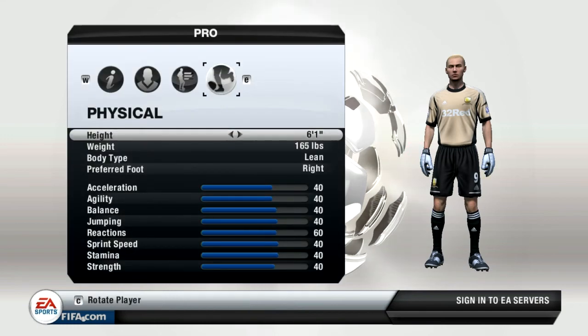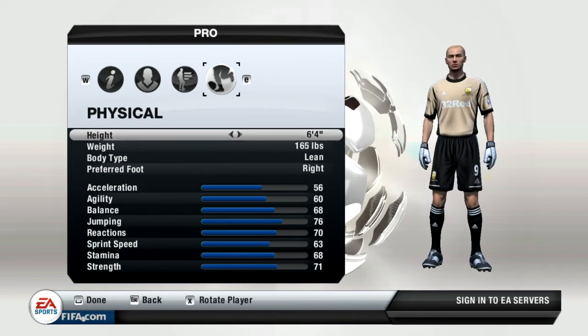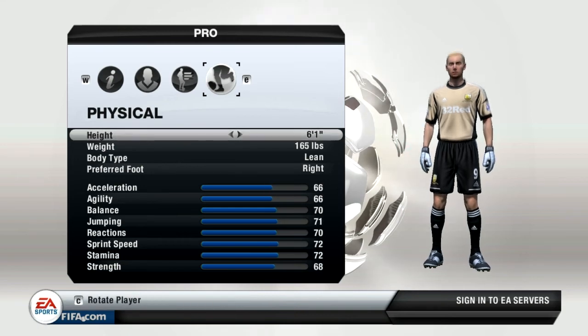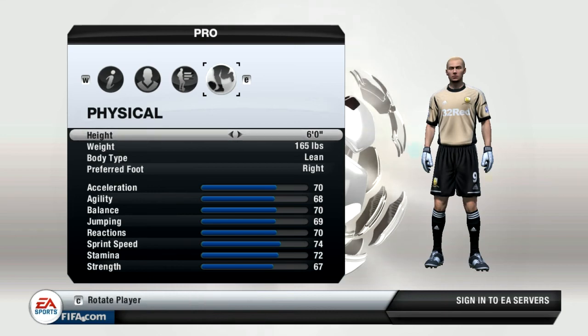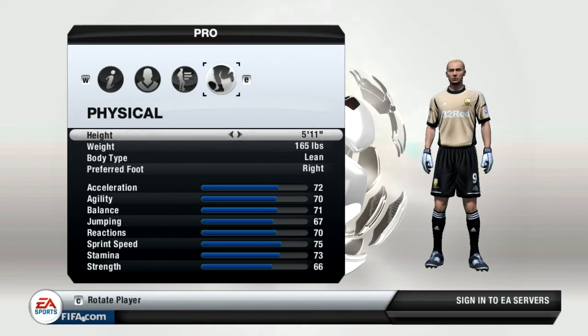The physical section is one of the most important aspects when creating your pro. You want to generally stay between six foot one to six foot four in terms of height, and therefore you get a good balance in terms of attributes. Obviously when I did my goalie career mode, I chose 5'11" and I got a lot of comments saying I should restart the series, but it does give you a challenge. So if you want to go for a lower height, feel free, but it's going to be a challenge in the beginning and you'll eventually get used to it.